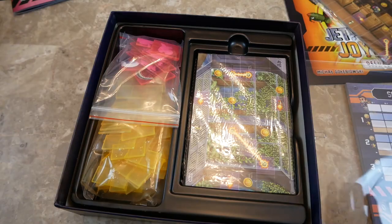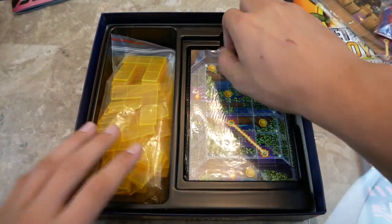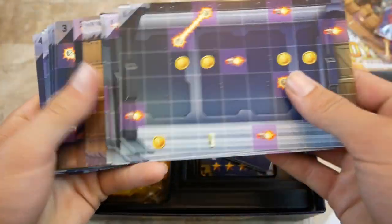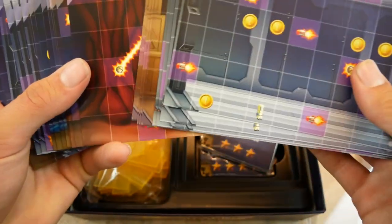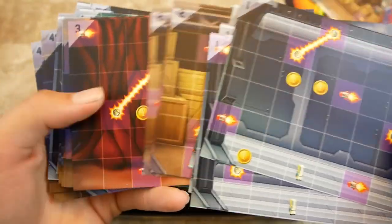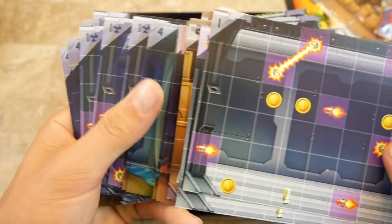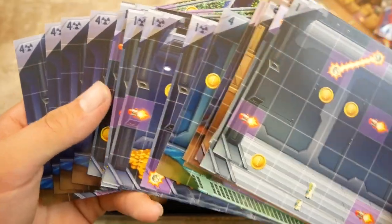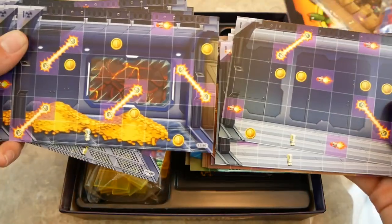Opening this up, these are the lab cards - specifically the standard lab sector cards. There are four sets numbered 1 through 4. Then there are also hard lab sector cards numbered 1 and 4, which have little radioactive symbols on them and look just a little bit more crowded.